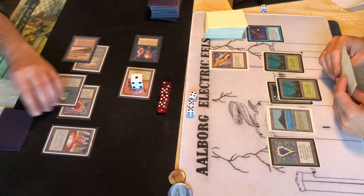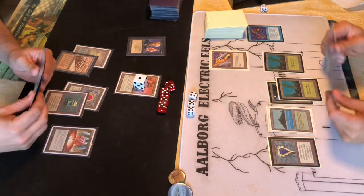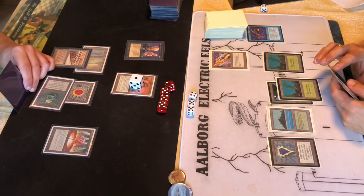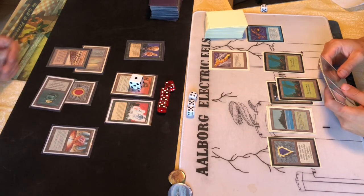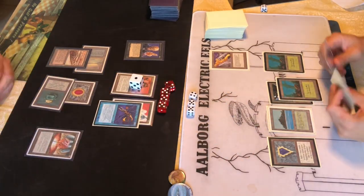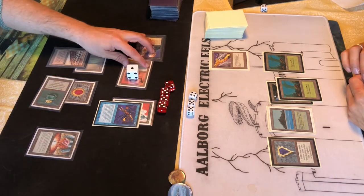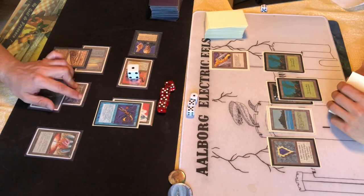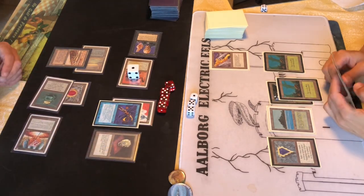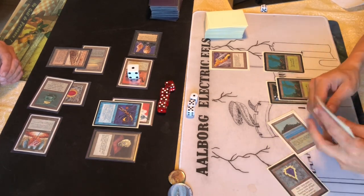I think it was worth it - he has a Boomerang in hand, but still lacking that double blue mana for the Brain Geyser. He plays Animate Dead on the Time Elemental. I see the play - we can shoot with the Triskelion, then bounce it back into our hand and play it again and shoot again. Okay, now there's a Skull of Orm too - that probably would have been better not to play.